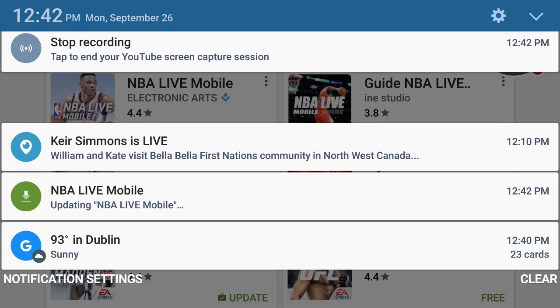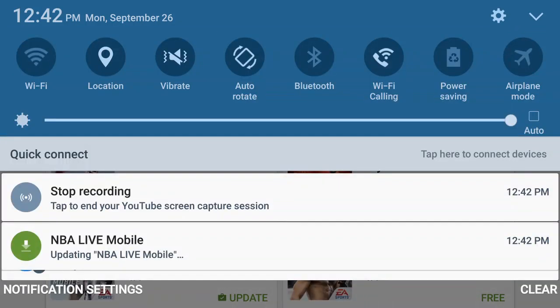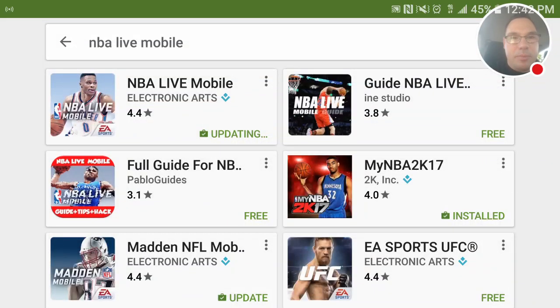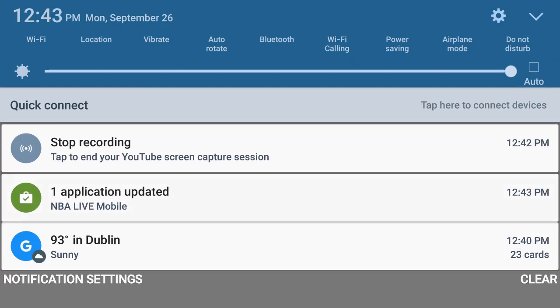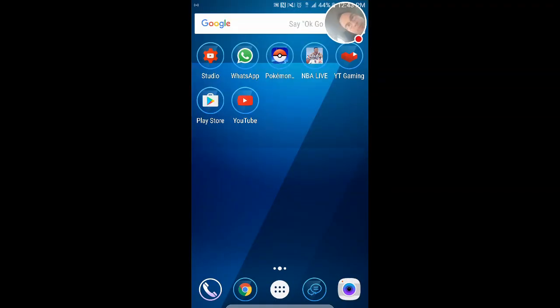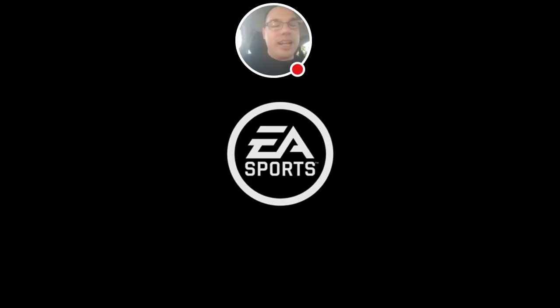We're updating it right now. Does it show the progress? It shouldn't take too long - I'm on 4G LTE so we should be okay. It looks like one application updated, so let's get right into it. Boom - NBA Live, let's go. We're going to start it up. It's got a new logo upfront, a new icon, and I'm excited to see what's going on.